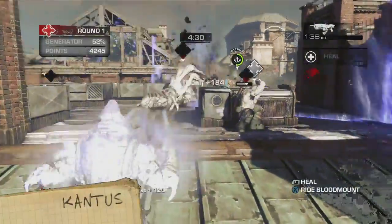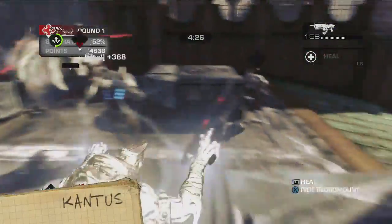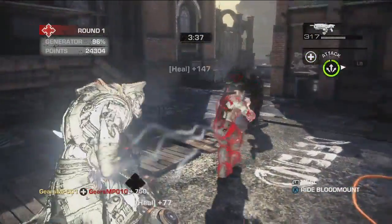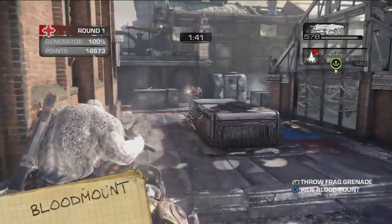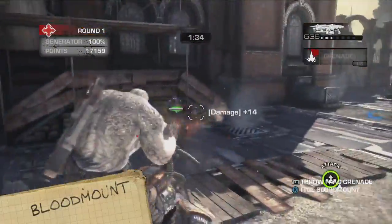The Kantus is the Locust medic. He can heal everyone in his immediate vicinity, and for that, I hate him. His healing ability is greatly boosted by riding on a Blood Mount. These charming creatures can carry the Grenadier and Kantus to the front, and also quicken the recharge of their passengers' special abilities.